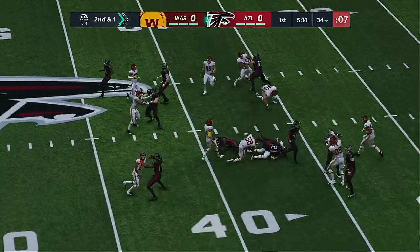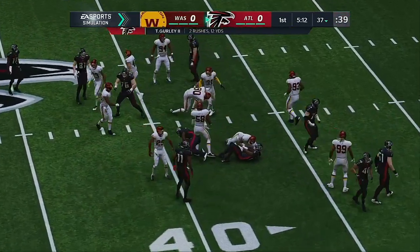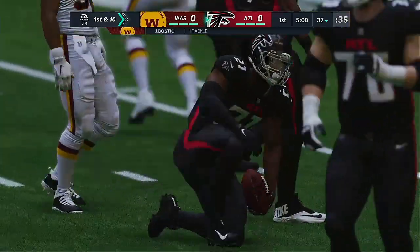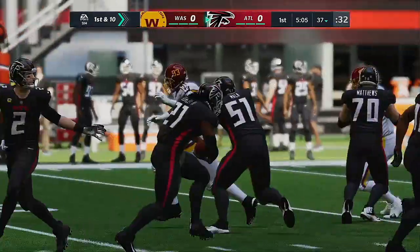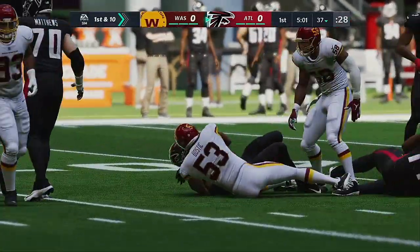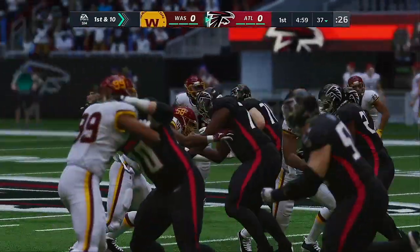On second down, Gurley will be brought down right around the 37. He'll get three as the drive continues — it's a first down. Second and one, and people want to run the football. This is where every back in the league is supposed to do exactly what we just saw: pick up the first down.